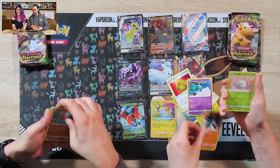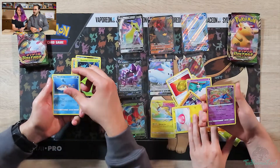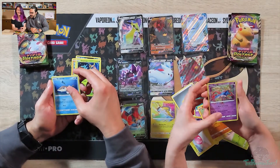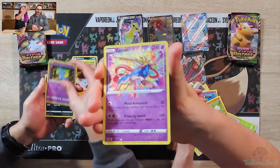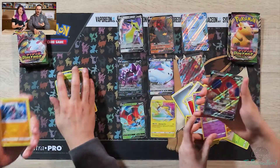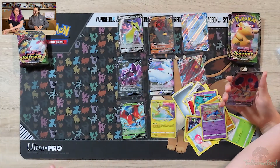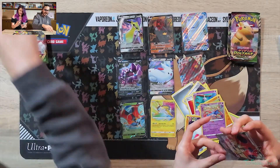We got Zacian! Yeah, Zacian! We did get one that we needed — we just need Rayquaza now. A Reverse Holo Beedrill and a non-holo Lycanroc. Hey, another holo Beedrill — it's a different one, it's a full art! Nice! Well done. Sick.